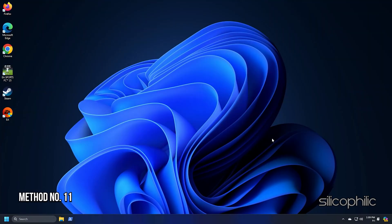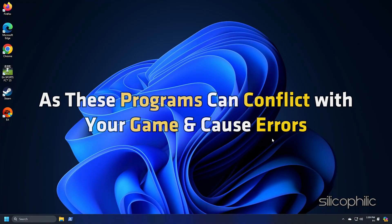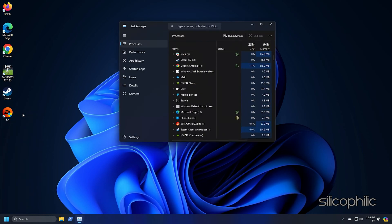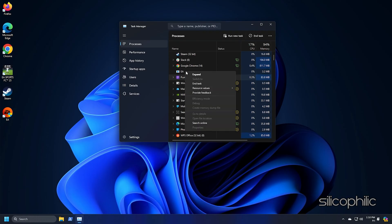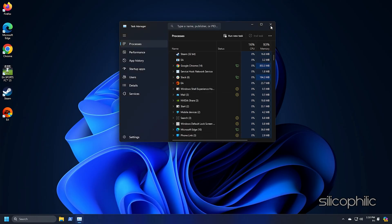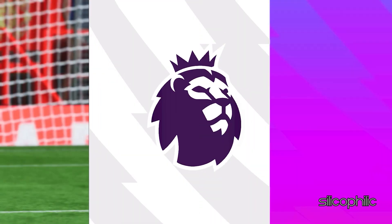Method 11: Close background applications. Close programs running unnecessarily in the background, as these can conflict with your game and cause errors. Right-click on the Windows Start button and select Task Manager. Go to the Processes tab, right-click on the processes you want to close, and select End Task. Repeat for each task you want to terminate, then exit the window. You can restart your PC and relaunch the game to check.